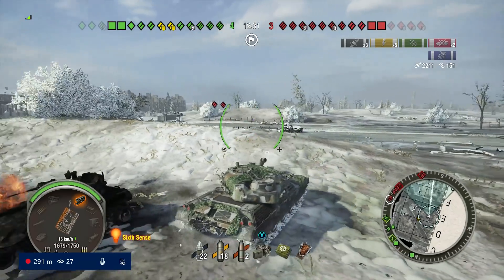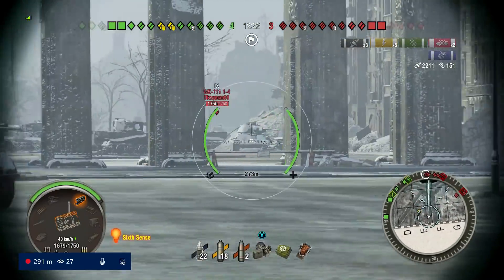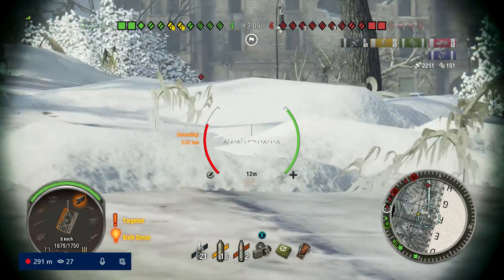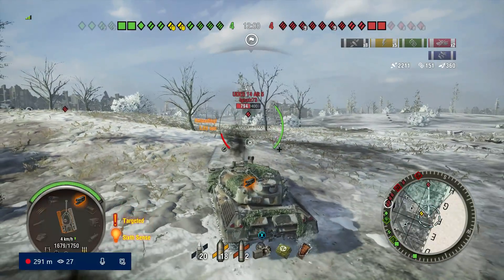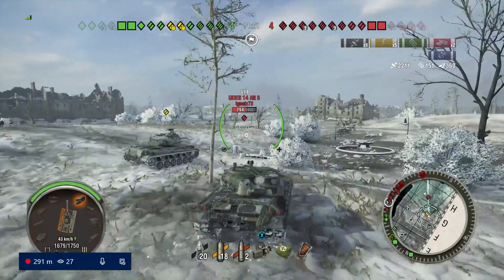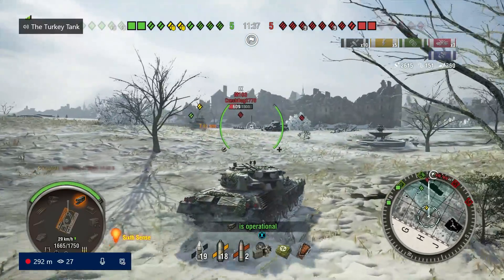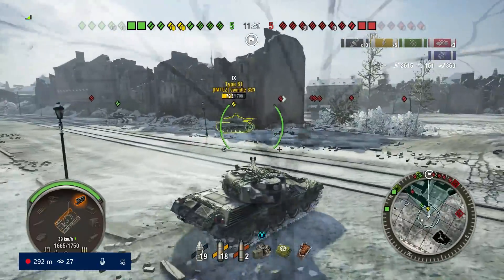Now we can push the advantage with support from our arty. Me and Swindle are still pretty healthy - I think I only took damage from the ram. Their M103 just got hit by arty. The VK Des bounces, and that's our signal to push numerically. We're tier nines so we go in and mop them up quickly, using our weight to give him a nice love tap back to the garage. Good engagement, kept our head cool - not freaking out about scouts roaming around us.